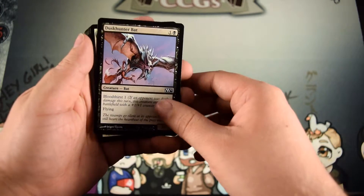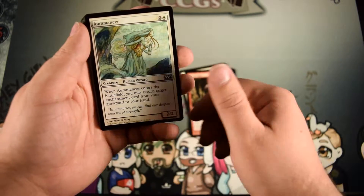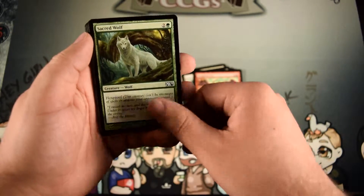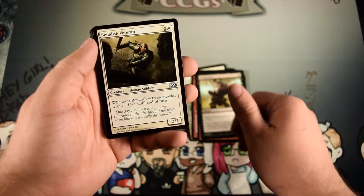Alright, we have Dusk Hunter Bat, Stormfront Pegasus, Blood Ogre, Aura Mancer, Slaughter Cry, Sacred Wolf, Fling, Ring Flesh, and Benelish Veteran.